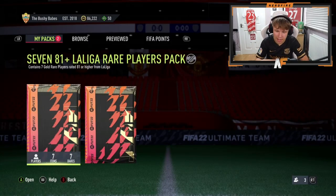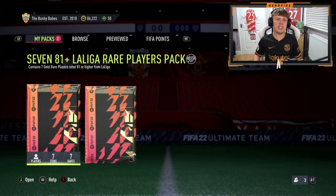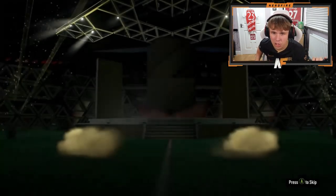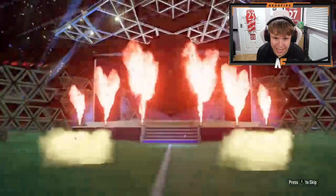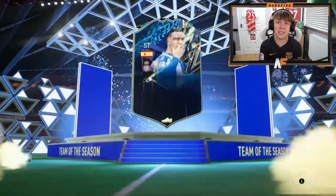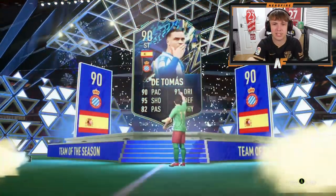Bushler is here — number 14, back again for the La Liga pack. He's gone for the 81-plus times seven first — let's have a quick look. No blue, it's a walkout but no blue — straight to the main pack. The pack we care about: Bushler number 14. Anyone new? Yeah, it is someone new, but it's absolutely terrible — it's De Thomas. Not the new player we wanted to see.